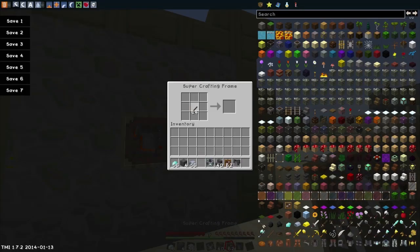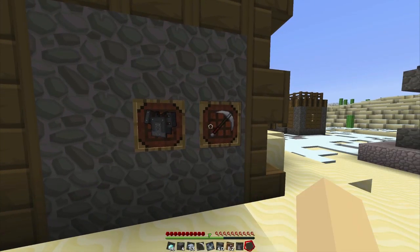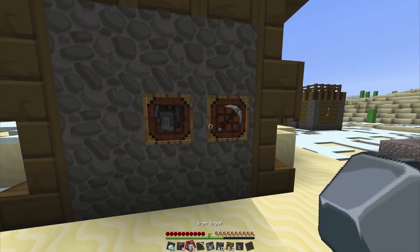Let's do another one — an iron pickaxe, there we go. Let's right-click it and get ourselves an iron pickaxe. There we go, missing 3 iron now, fantastic.